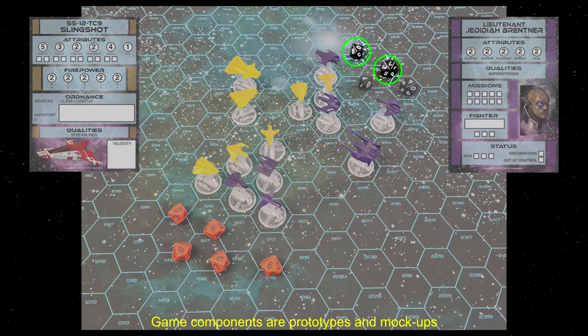Your target deflects hits with a defense pool based on shields, ship resilience, and pilot skill. Any hits not deflected damage the target fighter.